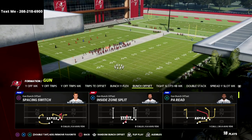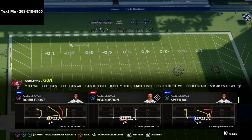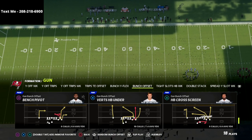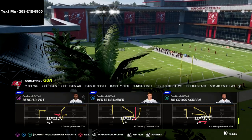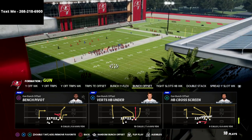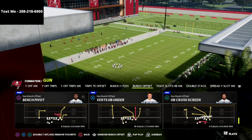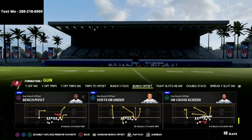I wanted to do this quick video on a patch to the play verticals. I'm normally in Seattle — it's what I wrote my guide on — but I'm just messing around with Indianapolis here in practice mode. This is the same verticals play that's in the Seahawks playbook; the running back route is just a little bit different but it's going to work exactly the same. Seattle is just the best playbook in Madden 22 for offense.